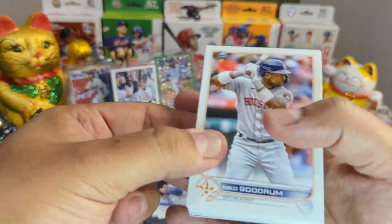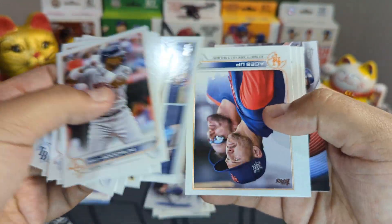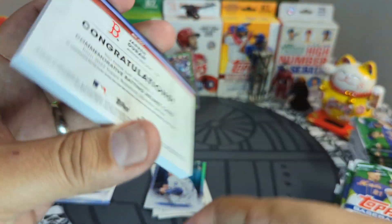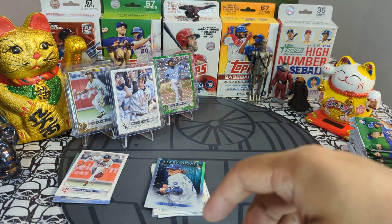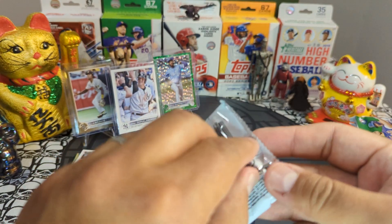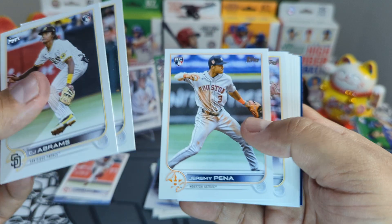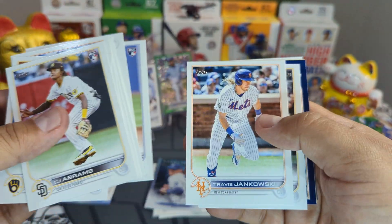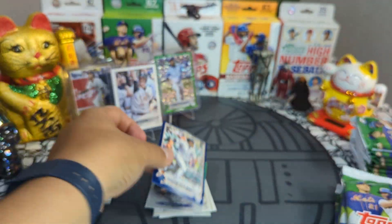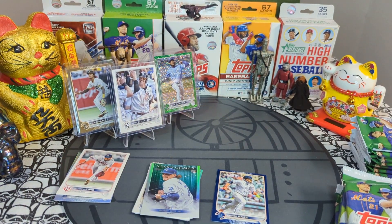Blaster number three — starting off with the fat pack, looking for autographs. We got a Jarren Duran rookie, no auto, we will move on. CJ Abrams next pack. We got a blue — Javi Baez blue — we will put that one over here, separating the blasters.